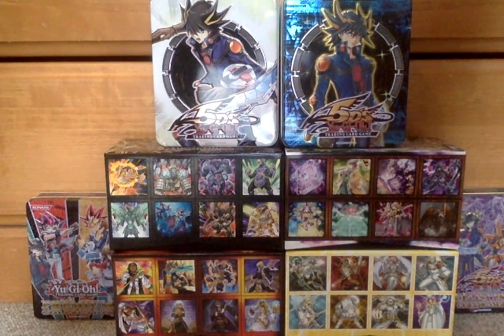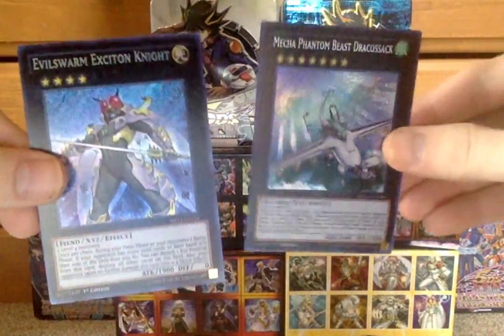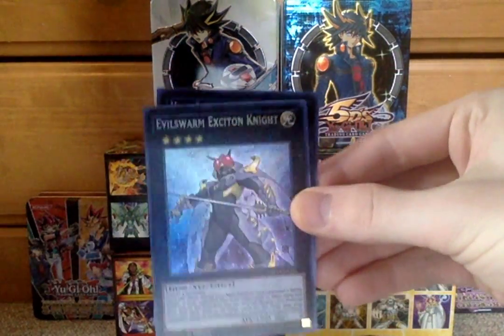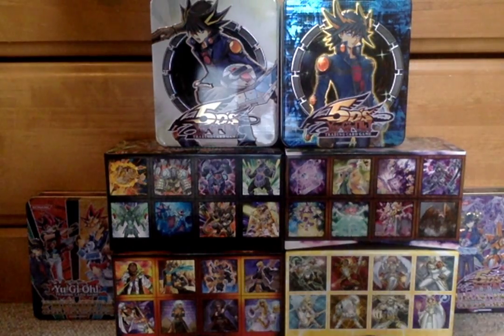Very good cards out of this opening. The two cards that really made it for me: Exeton Knight and Mecha Phantom Beast Draco Sack — two great cards, very good side deck cards. This has been IronKnuckle229 or 94 — thanks for watching and stay tuned for more videos, thank you.